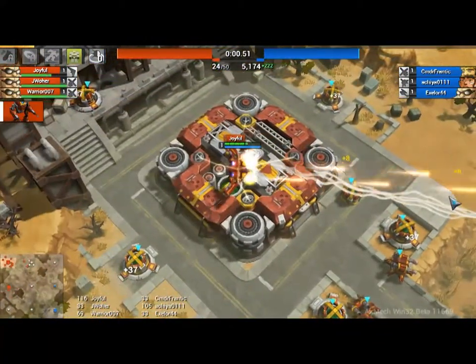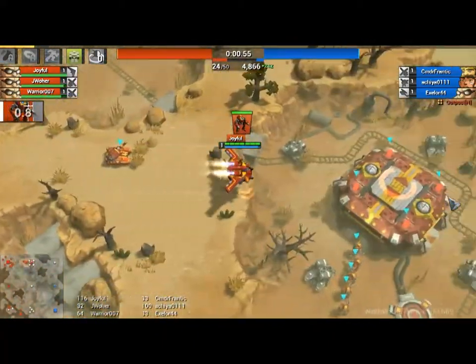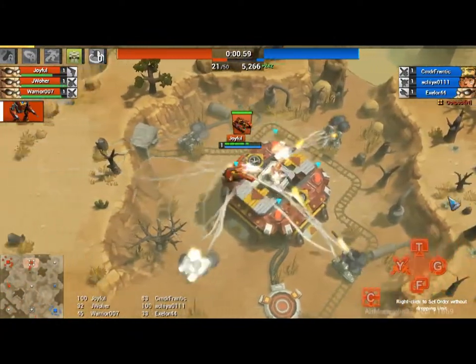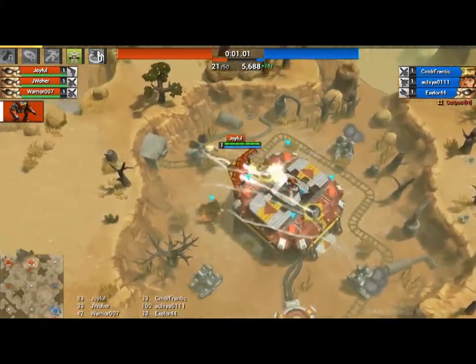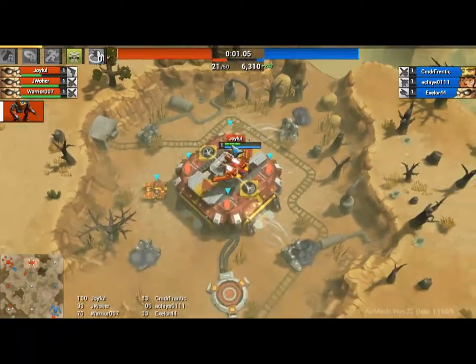I don't like directly engaging the middle base unless I'm playing War Thog, which is a total tanky badass made especially for direct assaults. But when I'm playing a quicker Air Mag I like to go to the flanks. Let's kill some of the missiles — I do get experience for killing the missiles, so it's pretty good.